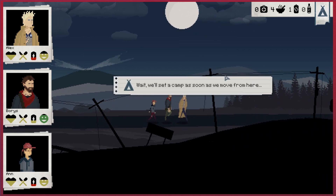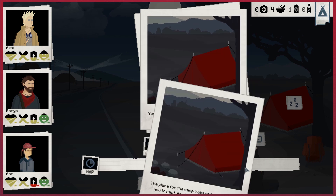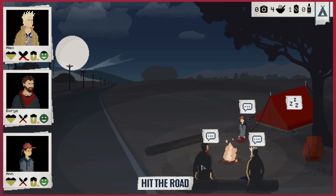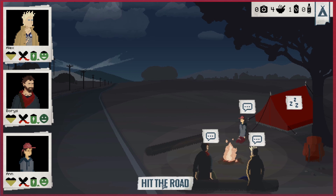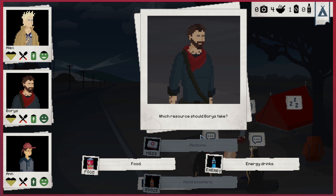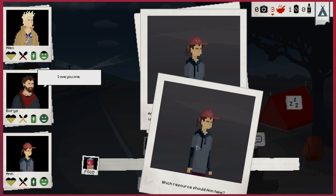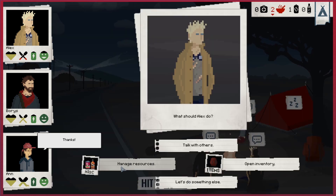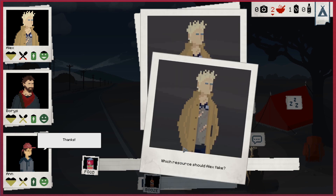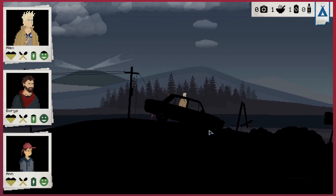Our stamina is going down quite a lot so we're going to have to make camp soon. There's a grave of merchandise, bodies laid out - quite disappointing. Rob the bodies. Let's make a camp - first things first, everyone is going to sleep for a long sleep. Everyone needs to have a little bit of food. We have a little bit, we have enough. And now we can hit the road - we've all eaten a little bit, that's the main thing.